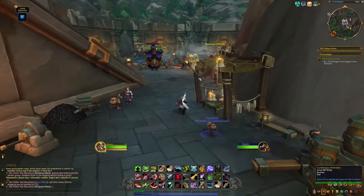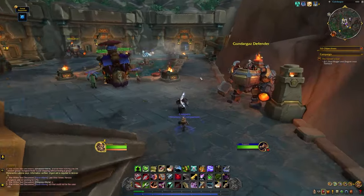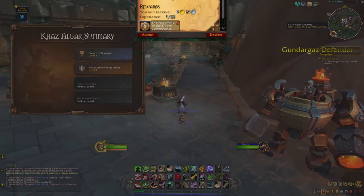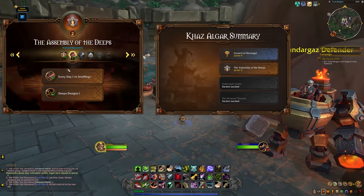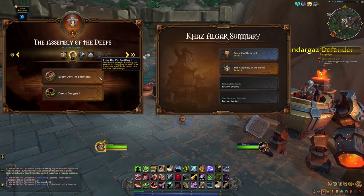Getting Coppers is incredibly easy. All you have to do is complete the main campaign story up to a quest called Back to Gundergaz, which is the second zone in the Ringing Deeps. This quest unlocks the faction, the Assembly of the Deeps, and a minigame.